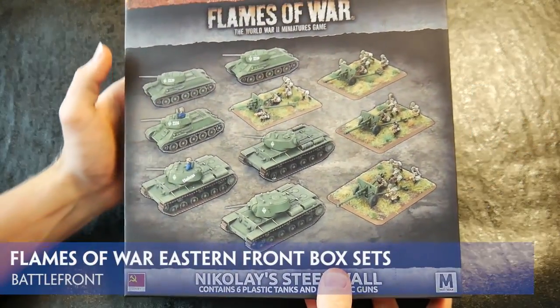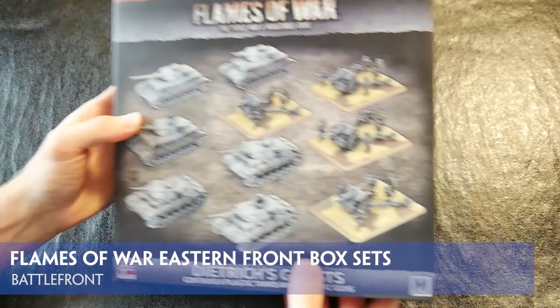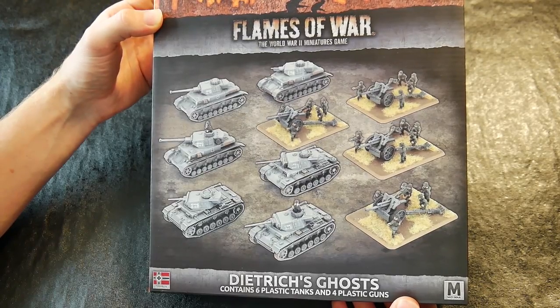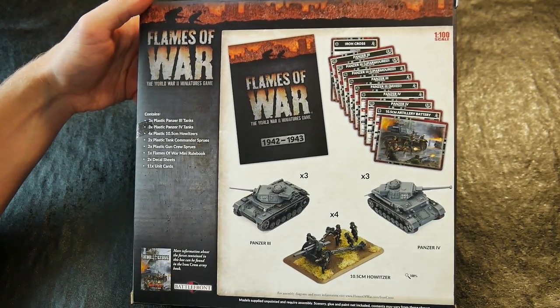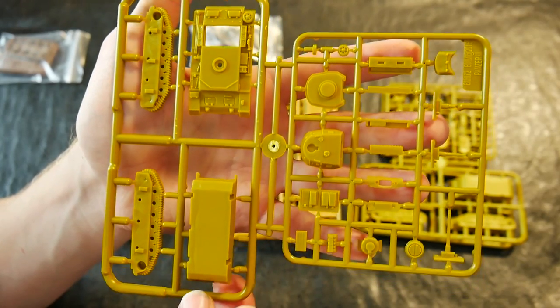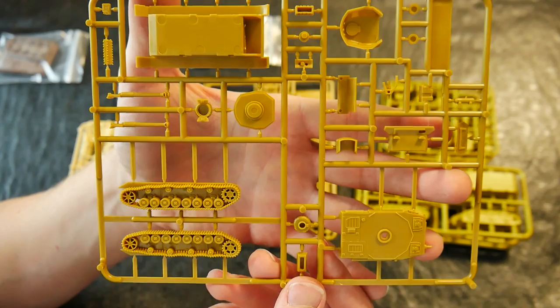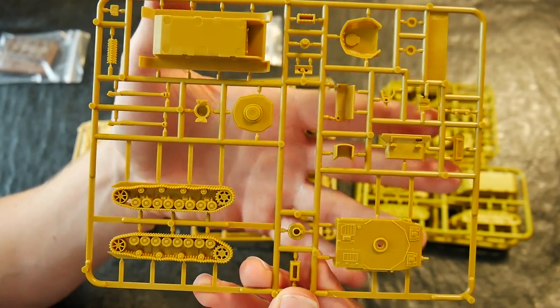Battlefront continued to support their recent Flames of War releases for the mid-war period with these two new box sets for use on the Eastern Front. The first is Dietrich's Ghost, designed to get players started with a new German force or bolster what they have already. This set includes enough parts to construct three plastic Panzer III tanks and three plastic Panzer IV tanks, giving players the punch provided by two of the top German tanks of the mid-war period.